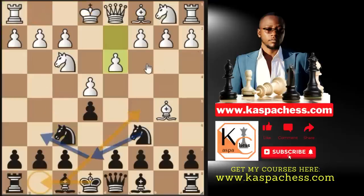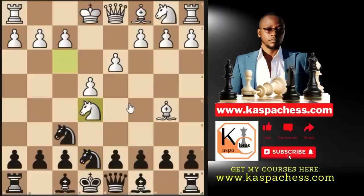The move I'm interested in is pawn to d3, which is popular at club level — advanced, intermediate, and even beginners play this move very often. So the move I recommend here is knight e7, preparing to put our queen's knight to g6, so that later one of our knights will sit on the juicy f4 square. The dark-squared bishop will be developed to c5, then castle short, etc. The best white can do is castle short; otherwise, if they think the pawn on e5 is a free pawn, it's time to ask them to pack their bags and go home.